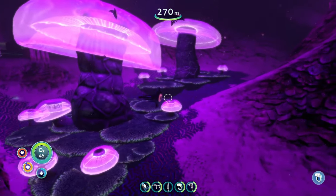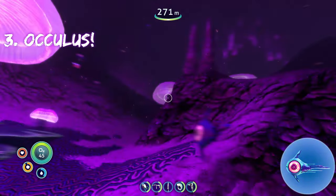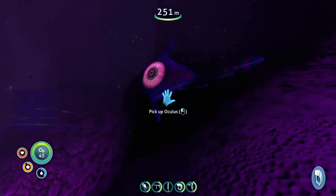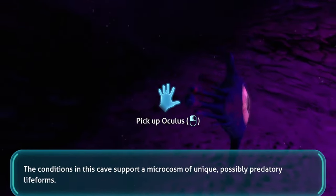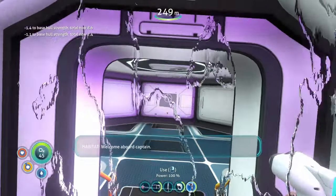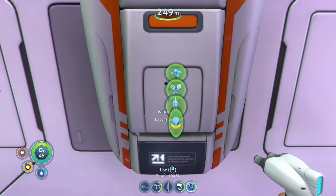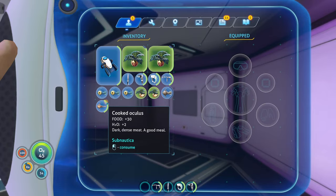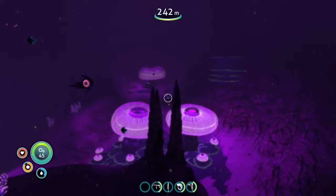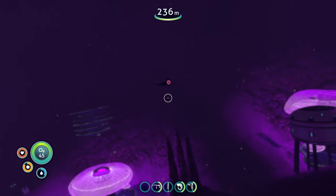The next food source is the oculus. You can only find these in the jelly shroom caves. Oculus are similar to peepers, especially in how they look — they literally look like purple peepers with an extra little tail on the back. When you cook an oculus it gives you 30 food and 2 to your water. Peepers are honestly better, but I still wanted to include oculus on the list because they do give 30 to your food.